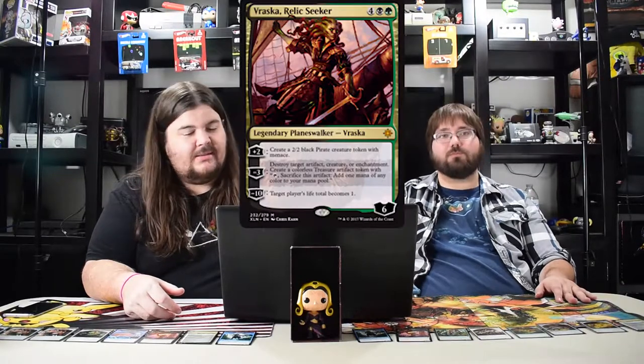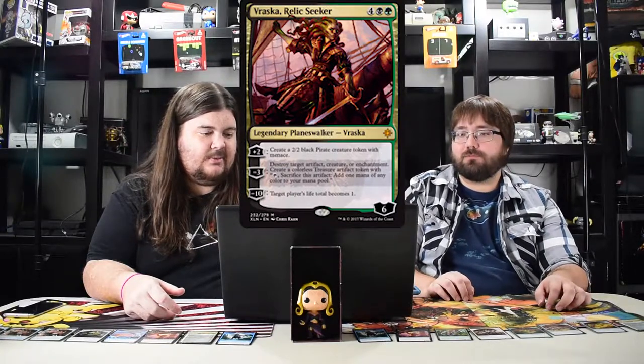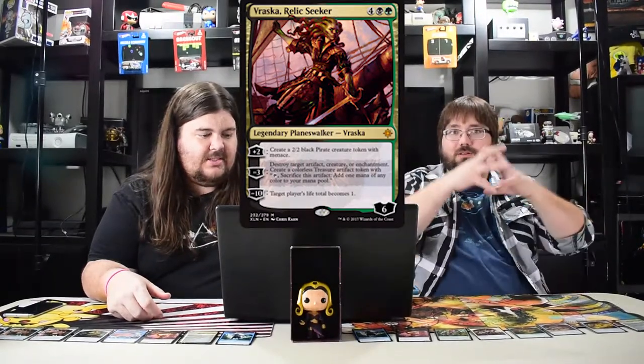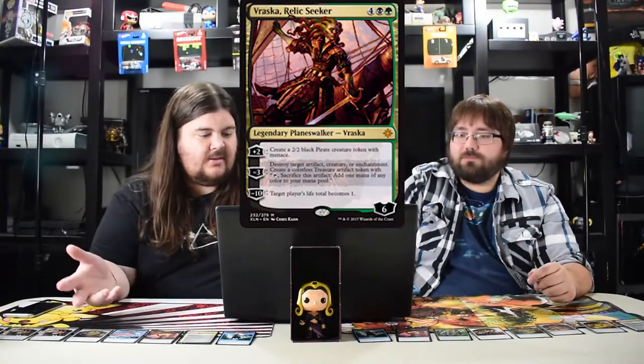Vraska, Relic Seeker is the game-breaking planeswalker of the set. Six mana for six loyalty — she's good in everything: limited, standard, commander. I feel like she's the most powerful card in the set overall. She plus two to make a pirate that protects her. Minus three destroys an artifact, creature, or enchantment and creates a treasure token. Minus ten sets your opponent's life to one. She's just amazing — plus two is ridiculous, and you can get to her ultimate in three turns.